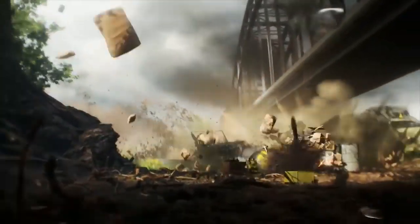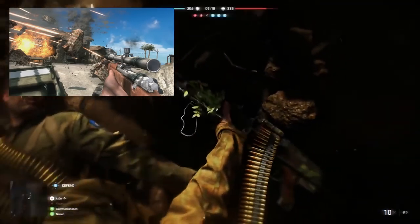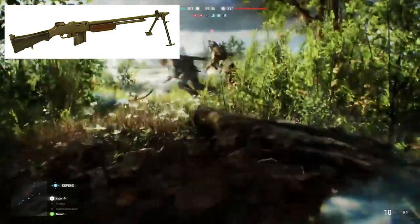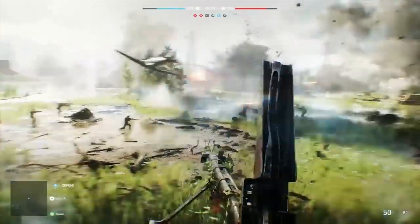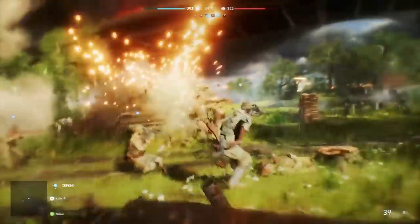Now we're getting into the weapons that will likely be in the game. The M1903 Springfield is an American sniper rifle that was in Battlefield 1 and was used just as much in World War 2, so we'll likely see it in Battlefield 5. The BAR — Browning Automatic Rifle — is one of the standard American infantry rifles of World War 2. It was in Battlefield 1 and was part of the Battlefield 5 pre-order DLC, so if we didn't see the BAR in Battlefield 5 I'd be extremely surprised.